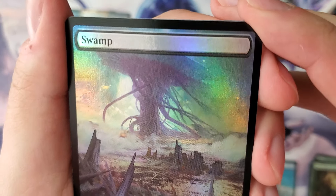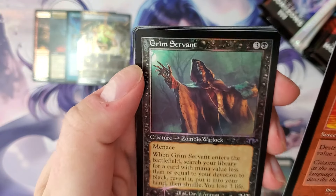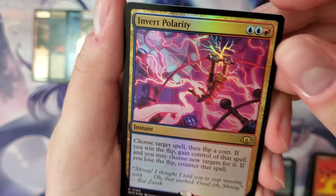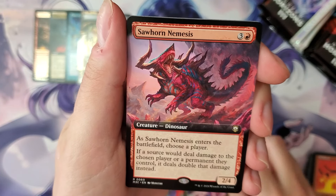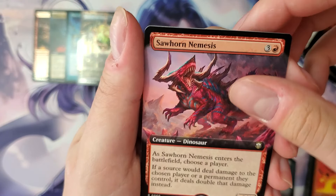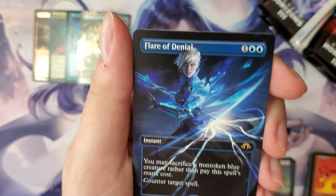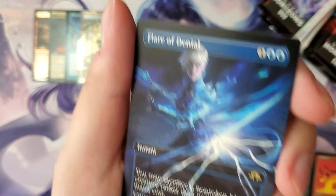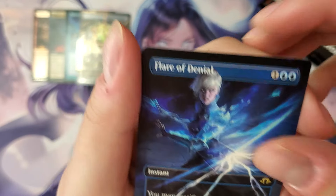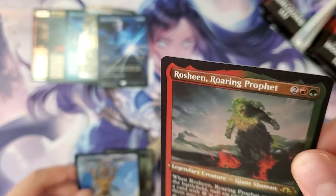Big Mom Emerald gold just hanging out in the swamp. Meltdown, Grim Servant, and we'll start with Invert Polarity — coin flips, fun times. Sawhorn Nemesis — decent. Maybe Emperor Bones? Let's get a playset — best rare in the set, times two, borderless non-foil!